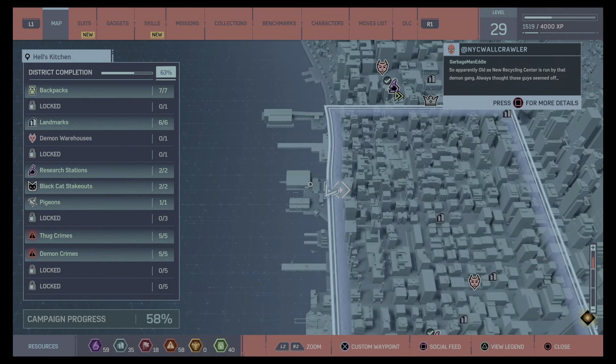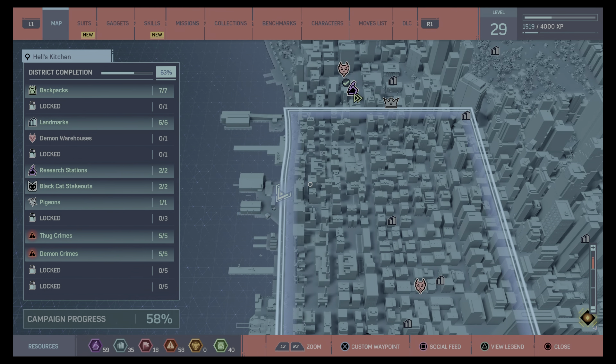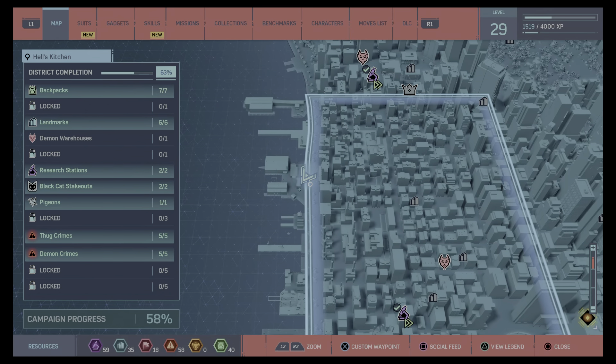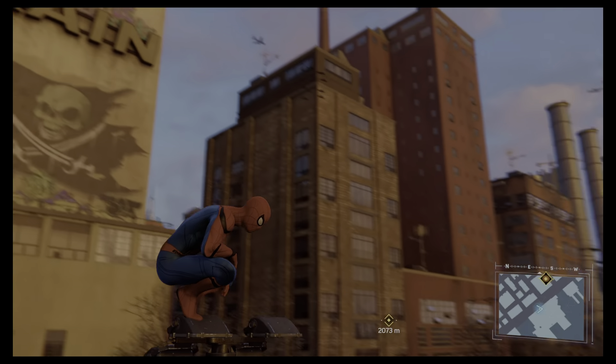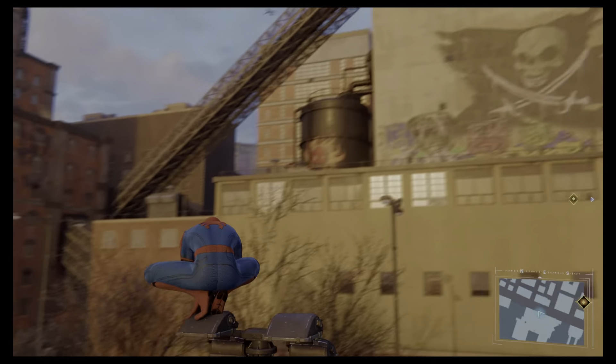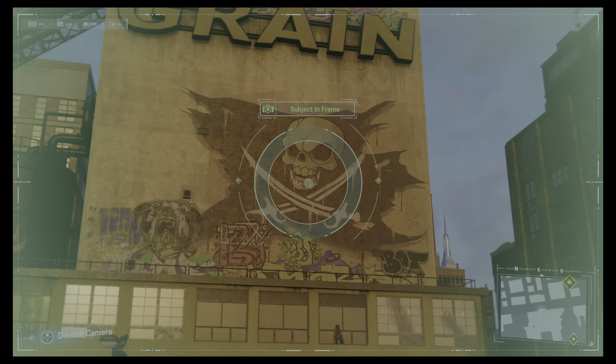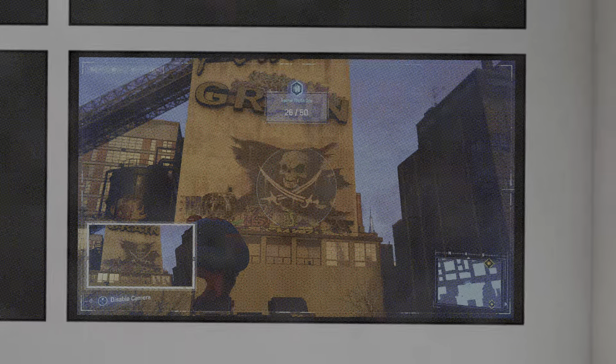Heading a lot further to the east, where the docks are — where the dock is. We're looking for this Paradise Grain building, but more specifically the skull with the swords. Back into the main bit of Hell's Kitchen, just near whatever that landmark was. If you've unlocked the team of warehouses, it's right on the corner where that is — it's actually this sign. The offices of Nelson and Murdoch.